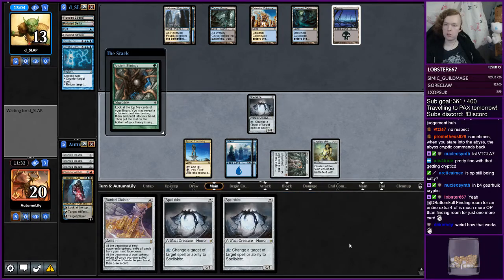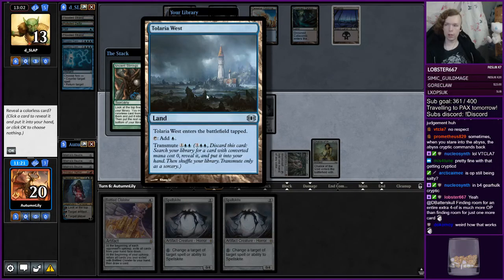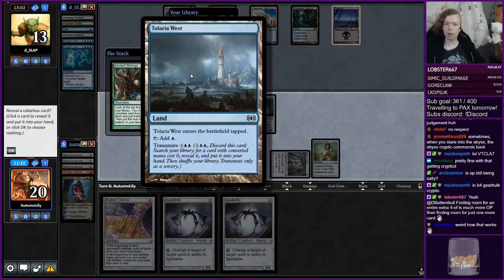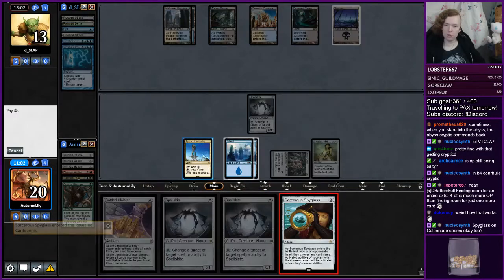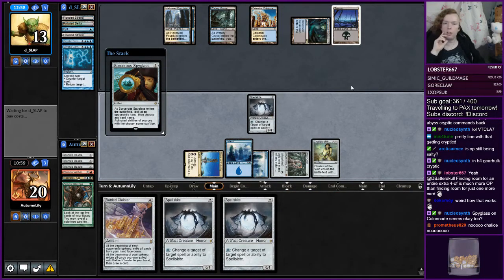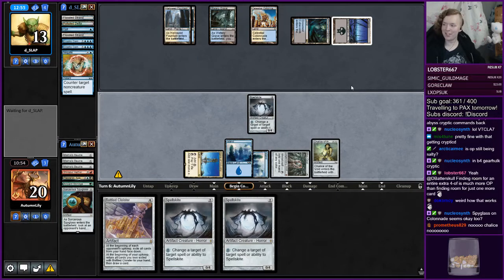It's really tempting to Ancient Stirrings to try and find a Torpor Orb or Tormod's Crypt before casting my Bottle Cloister. A Spyglass or Telaria West — Telaria West lets me find my Tormod's Crypt that I really want, whereas Spyglass would let me know what I'm playing around. I think I want Telaria West for a Crypt. Oh no, we have a Chalice in play — so we cannot get a Tormod's Crypt because of Chalice. Let's just do this instead. Spyglass on Colonnade seems okay — need to do something about the Colonnade at some point.